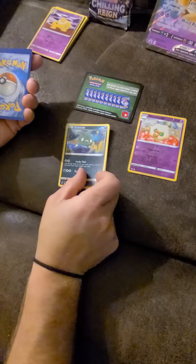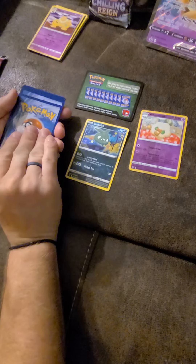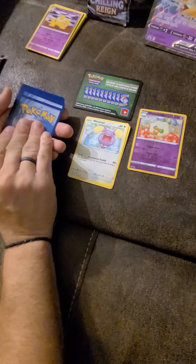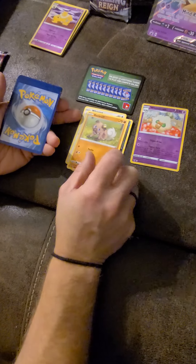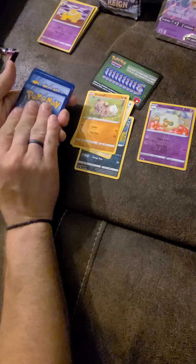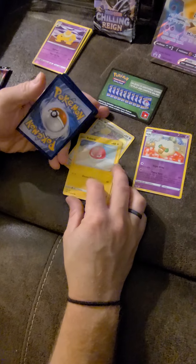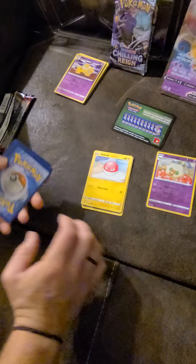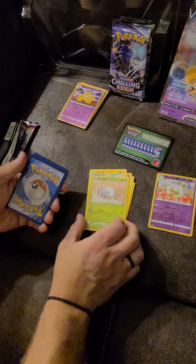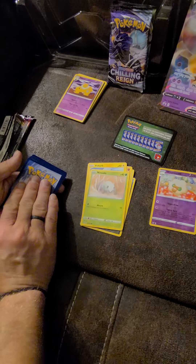Let's go with Fire — nope, Trubbish. Water — nope, Whismur. Grass — nope, Rockruff. Ground — nope. Lightning — Voltorb. Fire — ooh, just Grass — Minccino.